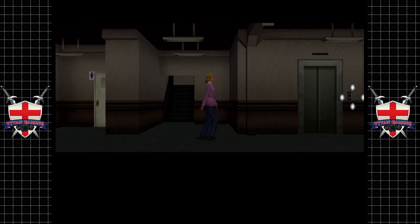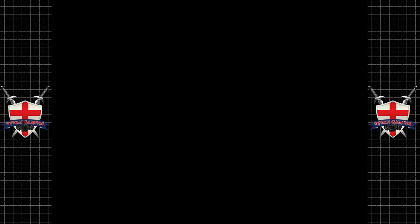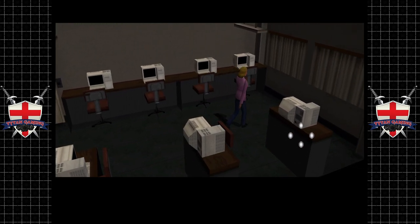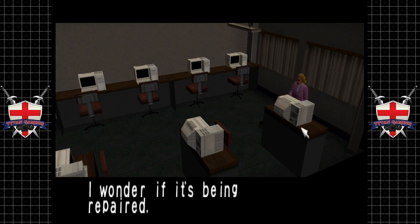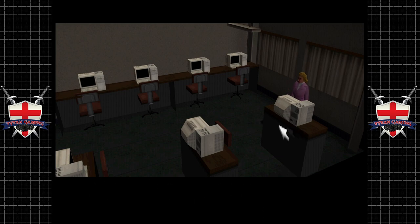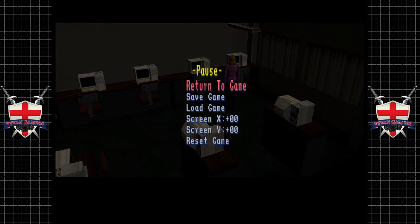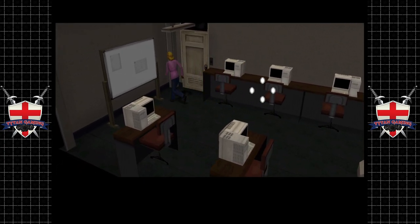Let's keep exploring. We need to go to the computer lab — hopefully all the computers are back to normal and he hasn't been using MS Paint. Right, in here, on this station I believe. There are some tools here — I wonder if it's being repaired. Maybe this might be useful. Excellent! So we now have ourselves some pliers. Brilliant — that might come in useful a little bit later on.